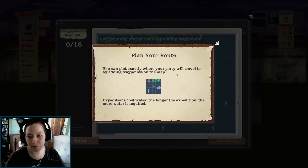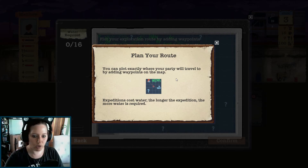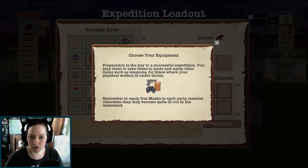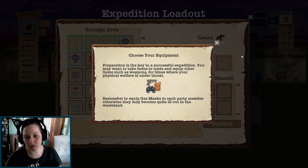You can plot exactly where your party will travel to by adding waypoints on the map. Expeditions cost water - the longer the expedition, the more water is required. Church, small house - ooh, the church. School. Water required: 13 of 16. Preparation is the key to a successful expedition. You may want to take items to trade and equip weapons for times where your physical welfare is under threat. Remember to equip gas masks to each party member, otherwise they may become quite ill out in the wasteland.